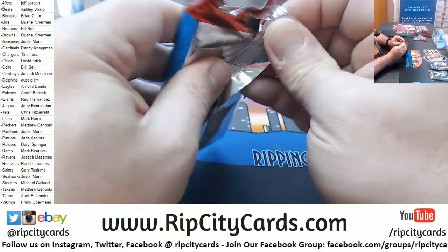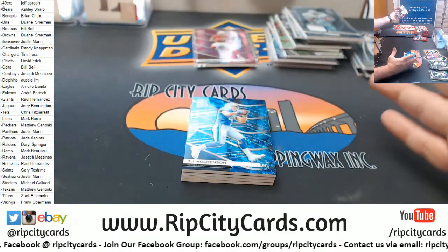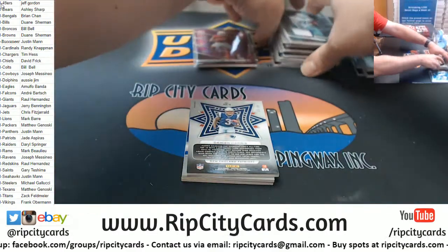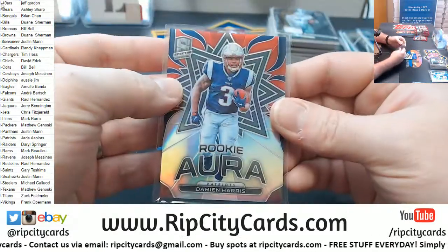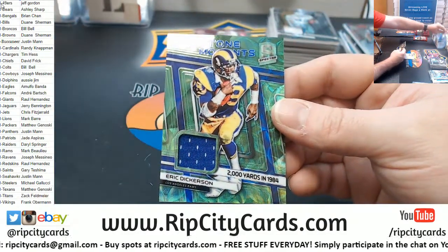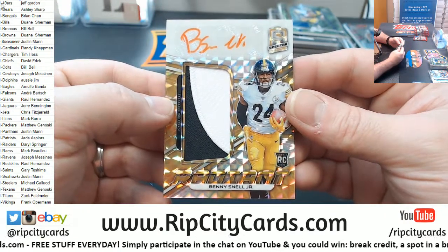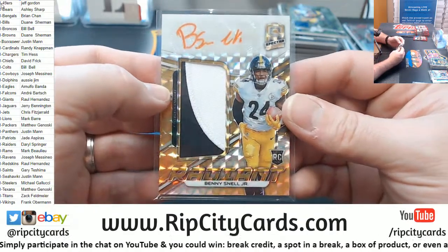Now nobody knows. Hawkinson for the Lions to 60. To 99, a Damien Harris rookie aura. To 50 and Eric Dickerson milestone moments swatch, and to 15 more low-numbered action — Steelers Benny Snell Jr. I think Spectra this year is just going to be one of those products.